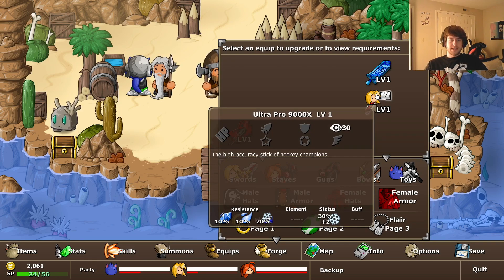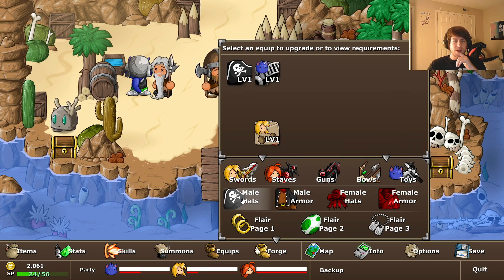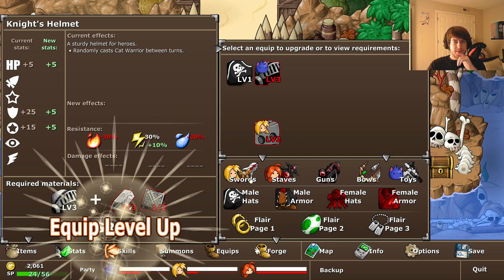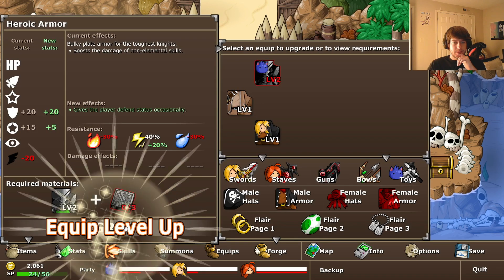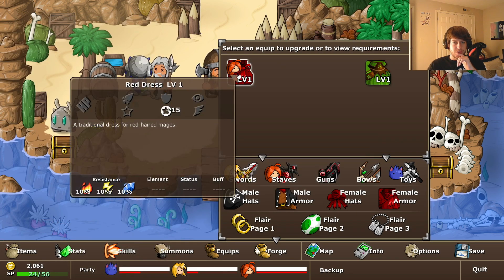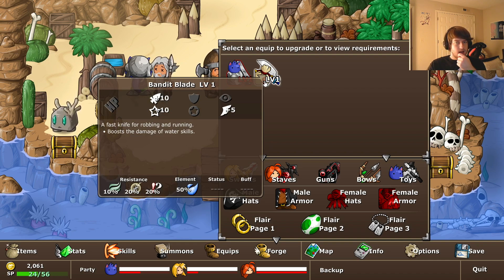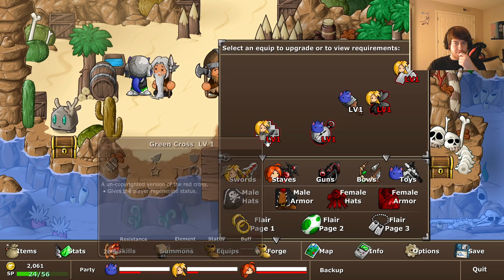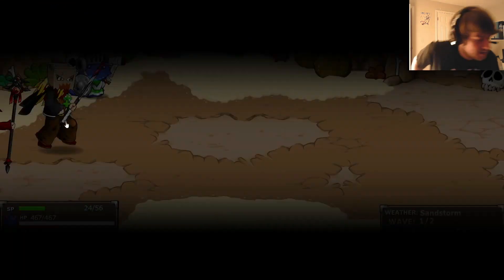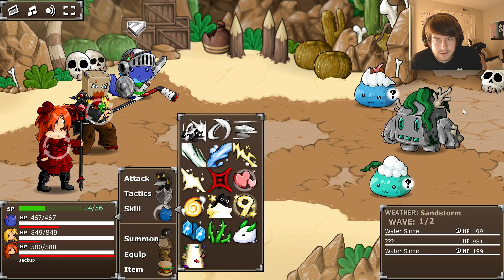What do we forge? Boost damage of wind skills, high accuracy stick of hockey champions, boost the damage of water skills - she is good. Let's maybe look at armor instead - effective buff skills, let's go with that and pop a couple buffs. Let's just upgrade where we can - she doesn't have much to go for yet. Staffs for the toys. Let's maybe see about forging some flare - some berries. Okay, let's go fight this boss now.